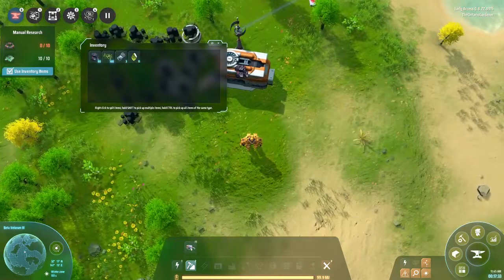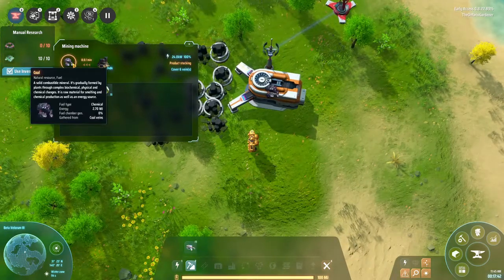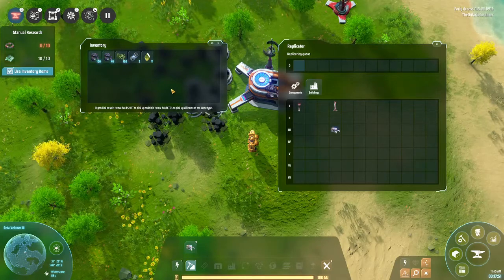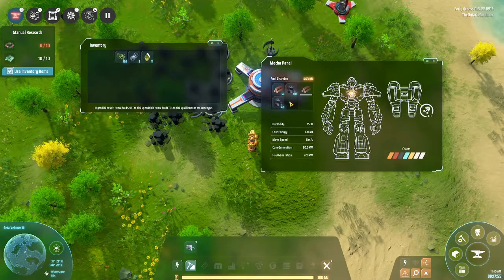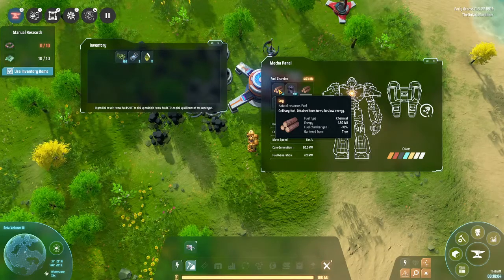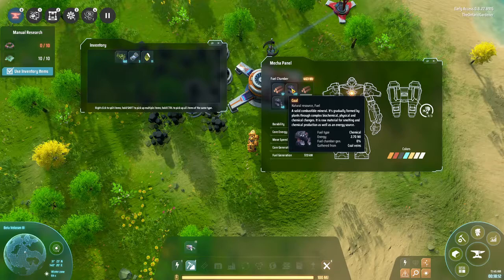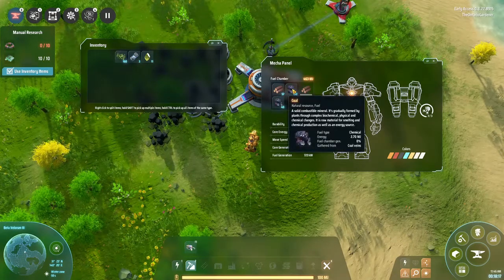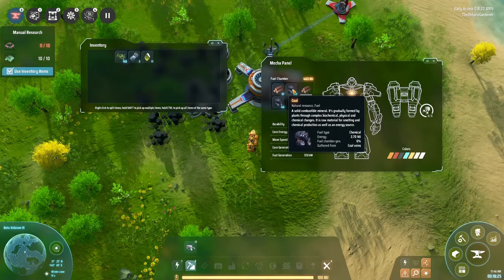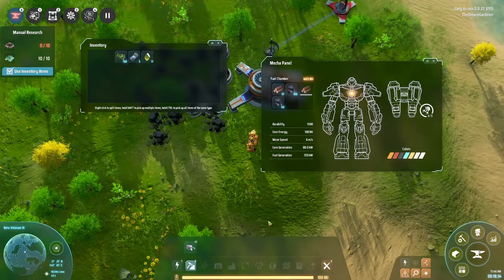Similar to Factorio, once your miner or assembler fills up, it just stops. Right-click to put the contents into your inventory. Hit F to sort your inventory. Then press C — we can now put coal in. Right-click to put everything in. Wood generation energy is 1.5 megajoules with a minus 10% fuel chamber penalty in your mecha. Coal is already up to 2.7 megajoules — almost twice the amount — and fuel chamber generation is at zero, so no penalty. As you go up into graphite, hydrogen, etc., your fuel chamber generation bonus percentage goes up, meaning it uses less fuel to recover your battery.